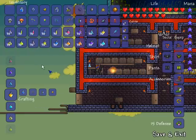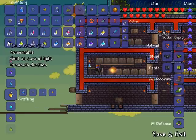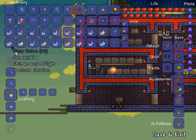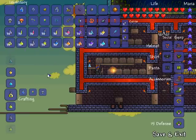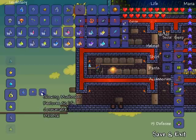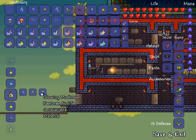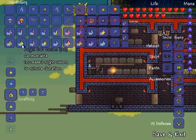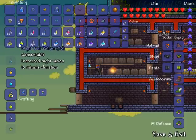Next up is shine potion. A shine potion makes you glow, which makes it really easy when you're going through caves. It lasts for 10 minutes and is created using one bottled water, one daybloom which grows on grass, and one glowing mushroom. Glowing mushrooms grow underground in underground mushroom farms.